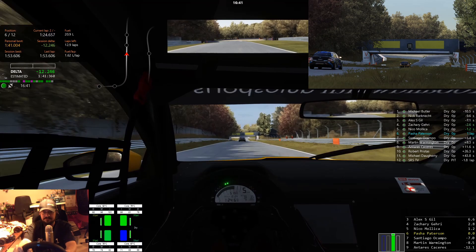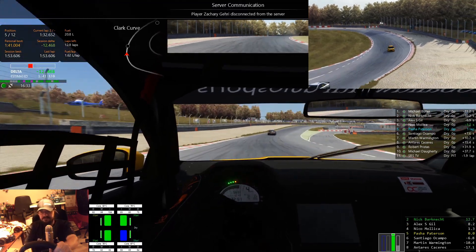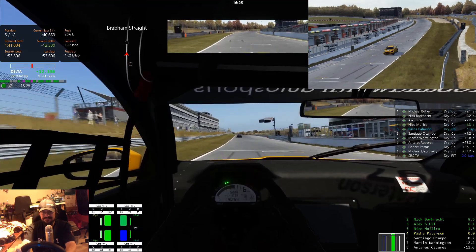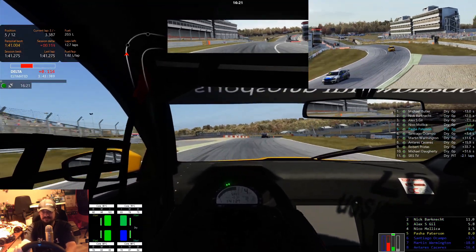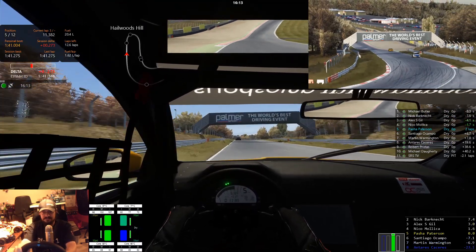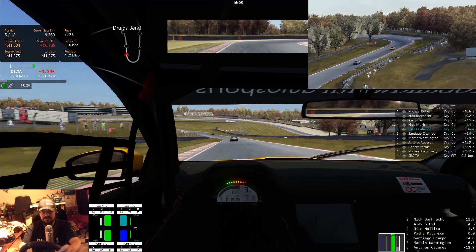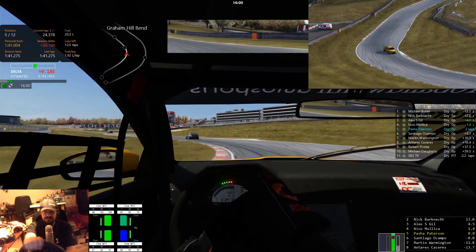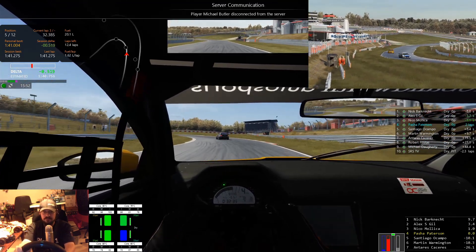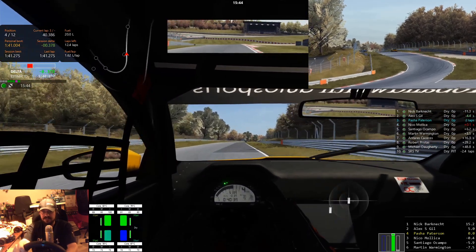I wonder if he can take that corner flat out. I don't really want to risk it if the answer is no and I lose a bunch of places. He just rage quit, and up I go. Okay, just keep hitting your marks — this is looking good, P5. The transmission in this thing is a little wonky; I might have to turn on auto blip. It's clearly a paddle-shifted car but the downshifts are just... And that's P3.